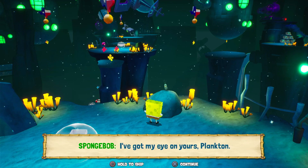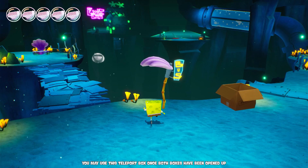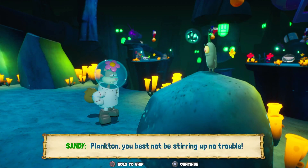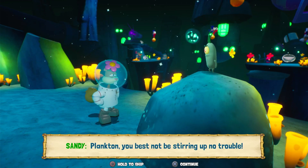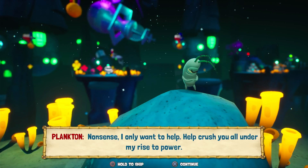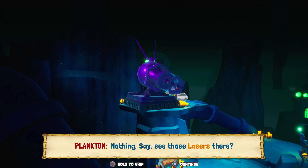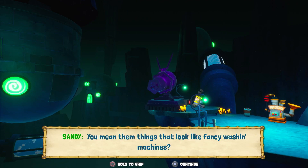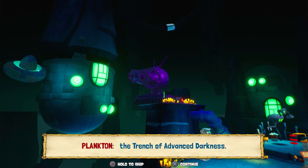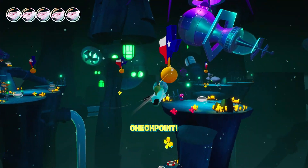'SpongeBob, I command you to bring Sandy to me for this next job.' In that case, I am changing to Sandy now. Talk about characters you don't see interact often — I feel like you never see Sandy and Plankton sharing an episode together. 'I only want to help!' 'Help crush you all under my rise to power.' 'Don't say that part out loud.' 'You'll need to turn on each one of those lasers in order to cross the last part of the Trench of Advanced Darkness.' Believe it or not, it's not a trick — and exactly what we have to do.